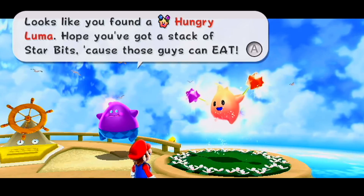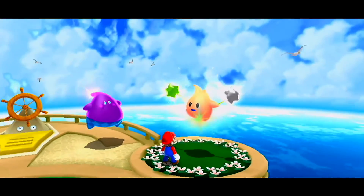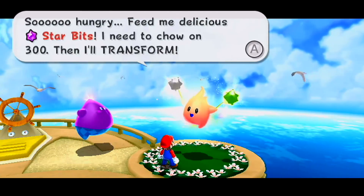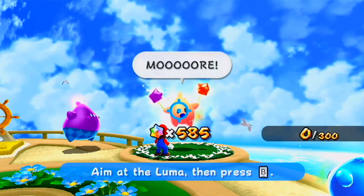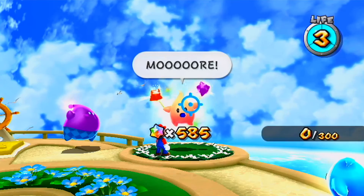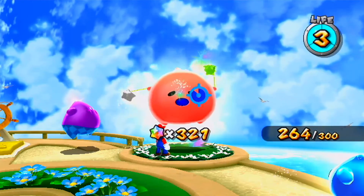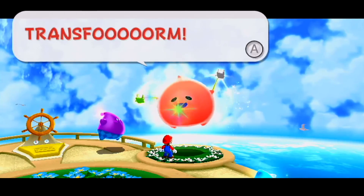Looks like you found a Hungry Luma — hope you've got a stack of star bits because these guys can eat! Just like from the first Mario Galaxy game, these guys function the exact same way. They're asking for star bits to snack on — this one needs 300 — and then they'll transform. You use star bits you've collected to feed them, which you shoot with B, and as you give it star bits the number counts up and it gets fatter.